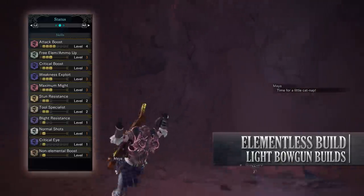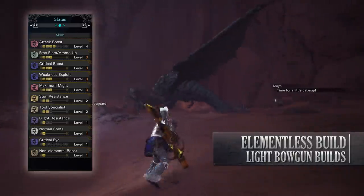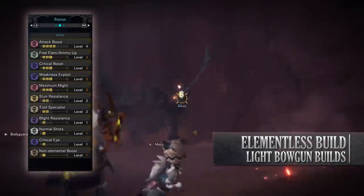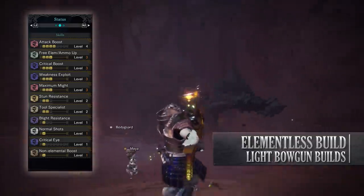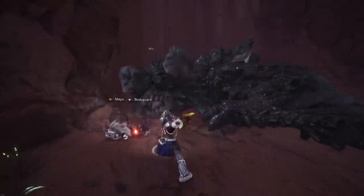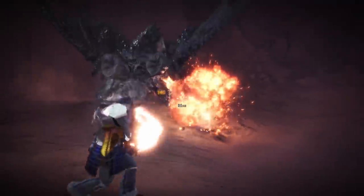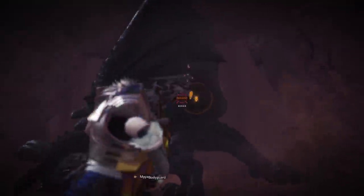Blight Resistance level 1 — these are all byproducts of the actual armour we're wearing, they're not that vital to the actual build. Normal Shots level 1 increases damage of the normal shots. Critical Eye level 1 increases our affinity, and Non-elemental Boost level 1 is thanks to the Elementless jewel. This is a straightforward DPS build focusing on normal shots. Normal Shot 2 with rapid fire means that you'll be hitting quite hard, and as long as you're going for weak points you should be able to bring a monster down quite quickly.